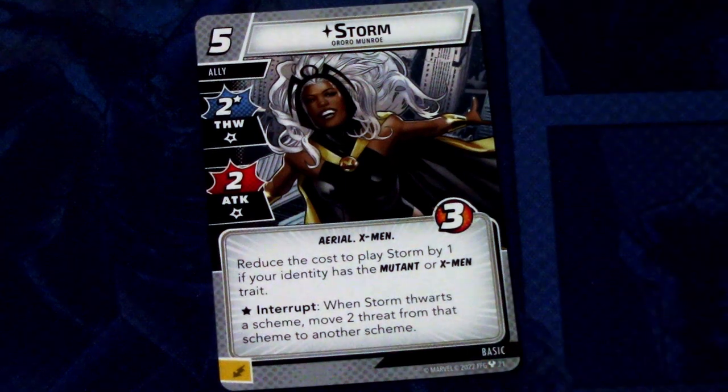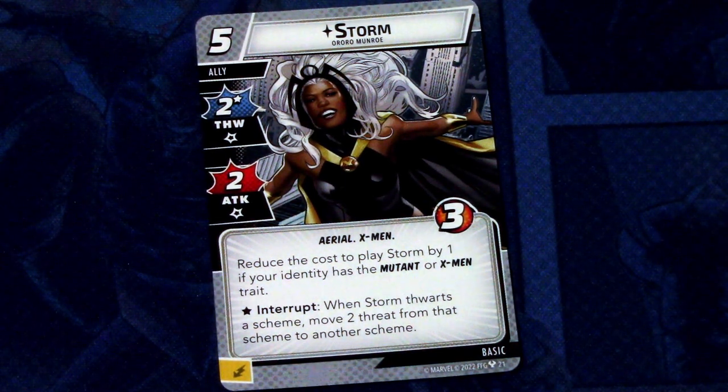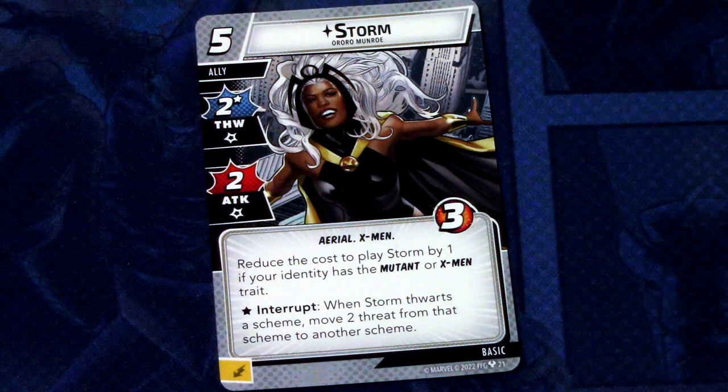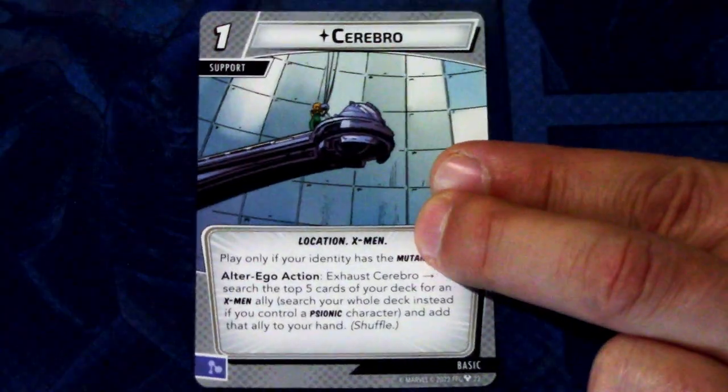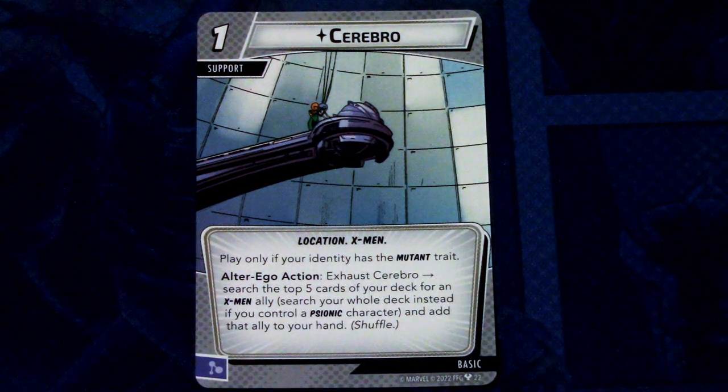We get new basic and ally cards. Storm is a 5-cost ally with 2 thwart and 2 attack, with an asterisk on thwart, Aerial and X-Men traits, and 3 hit points. Reduce the cost to play Storm by 1 if your identity has the Mutant or X-Men trait. Interrupt: when Storm thwarts a scheme, move 2 threat from that scheme to another scheme. Then Cerebro is a 1-cost support with Location and X-Men traits. Play only if your identity has the Mutant trait. Alter ego action: exhaust Cerebro, search the top 5 cards of your deck for an X-Men ally — or search your whole deck if you control a Psionic character — and add that ally to your hand.